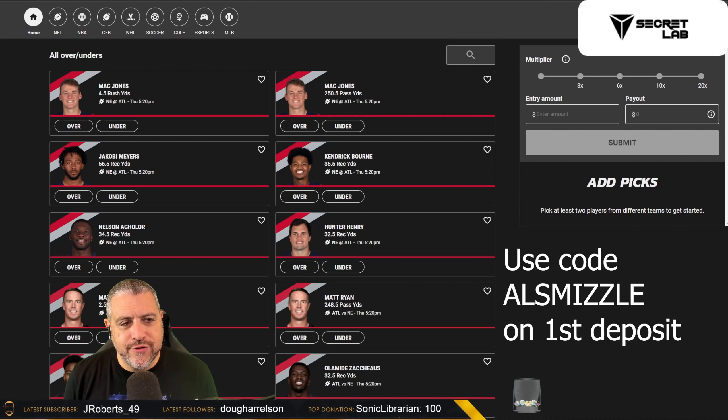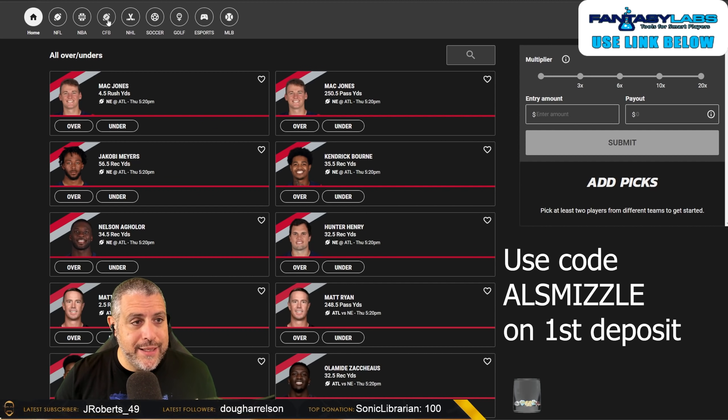If you haven't done so, go check out all the great things they have over at underdogfantasy.com. One of my favorite things is best ball drafts for NFL and NBA. But they also have pick'em for basically every sport — NFL, NBA, college football, NHL, soccer, golf, e-sports, and MLB when the MLB season is in play.